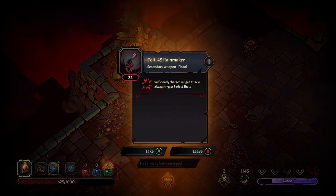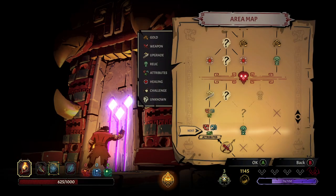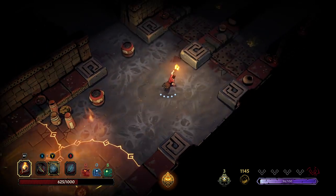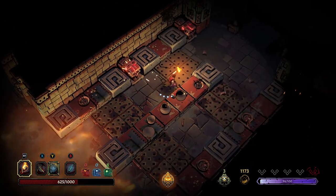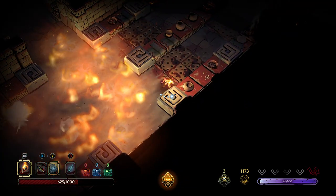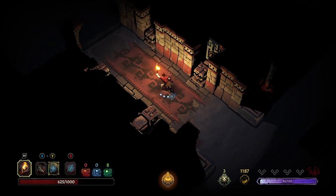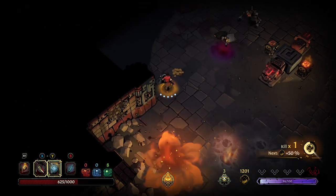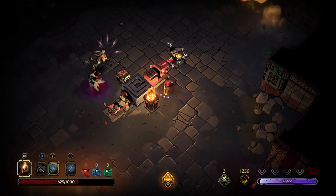I meant to do a blood offering there instead of a gold offering, which is a little annoying, but we get a little bit more perception so maybe we'll get some good stuff anyway. Looks like we're gonna get cursed pretty soon. Hopefully this fire goes out in just a moment — yep. I want to be able to get some of the money if we can.